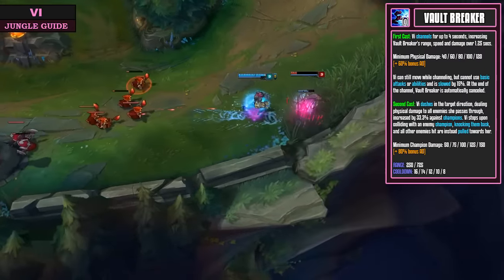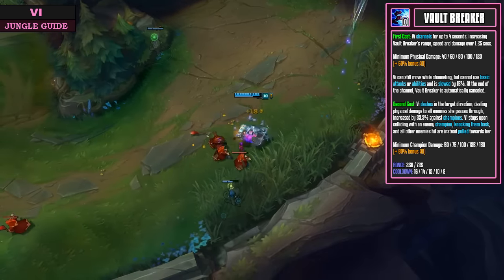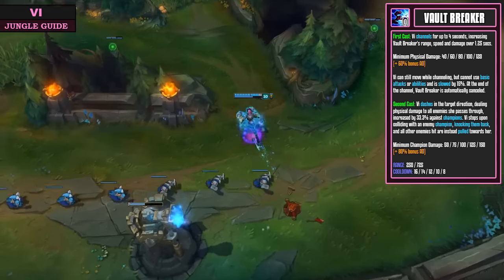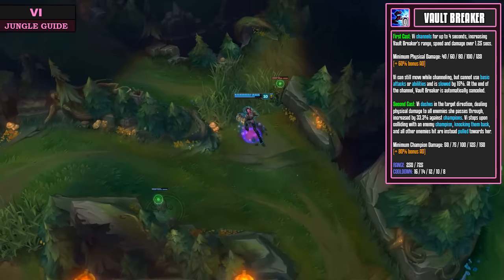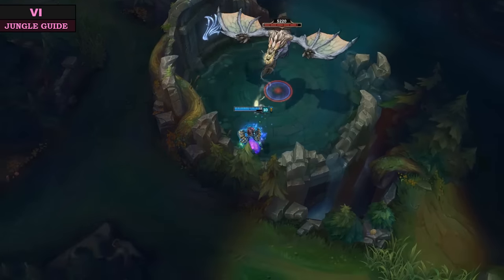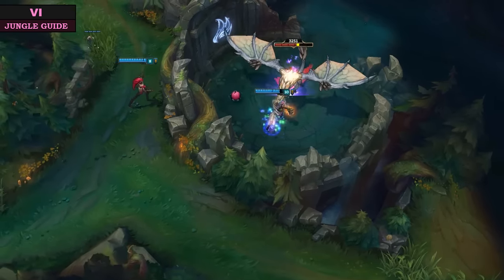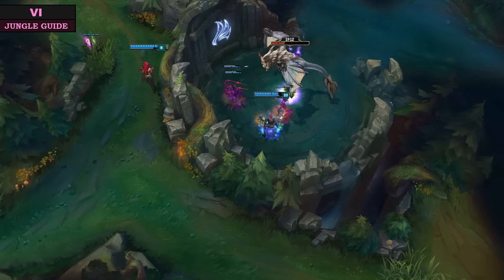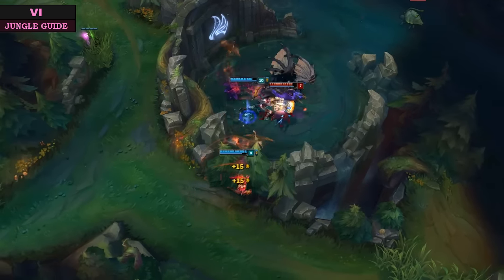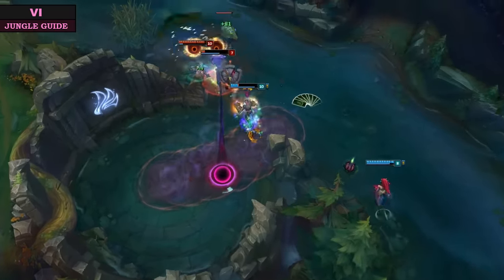Next up is your Q, Vault Breaker — this is the ability I max first. With its up to 725 range, this ability can jump almost every single wall in Summoner's Rift, making it great for escaping, chasing, and ganking. When fully charged it does double its damage, and it applies Denting Blows to everyone it hits. Note that while charging this ability you cannot auto attack or use any other abilities, but you can still use your summoner spells — which is why we can combo with Flash. You can also use this to knock back enemies a short distance, and after using your ultimate you can Q enemies back towards your own team.